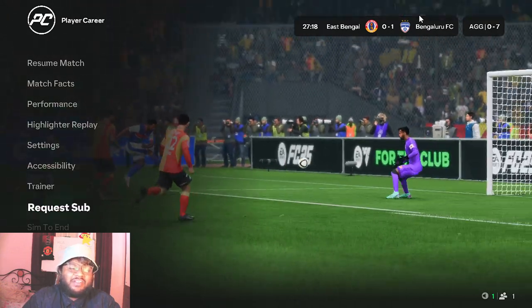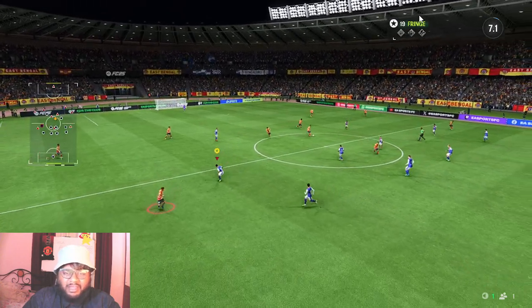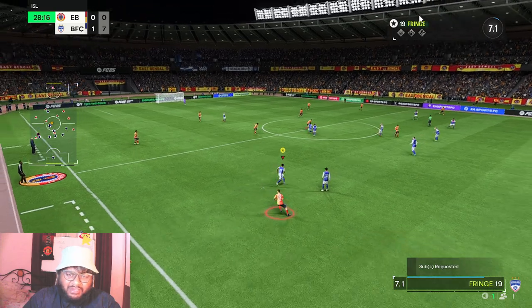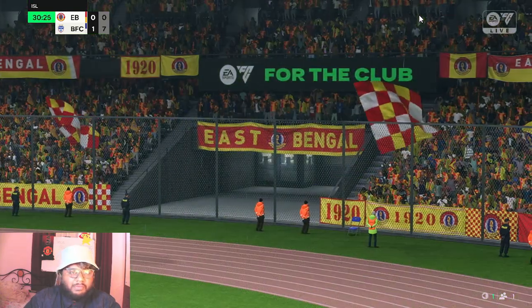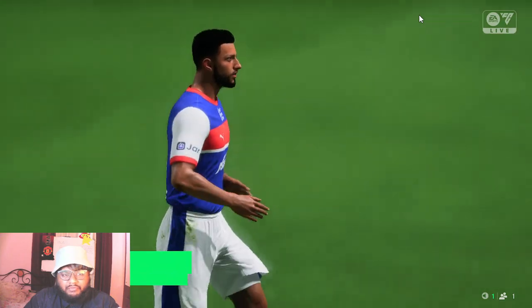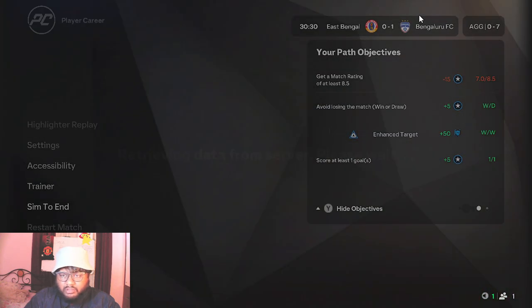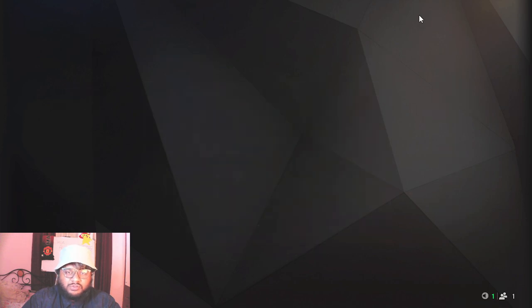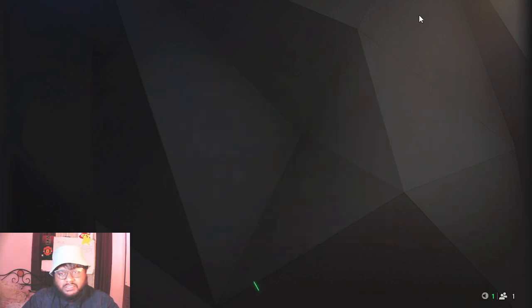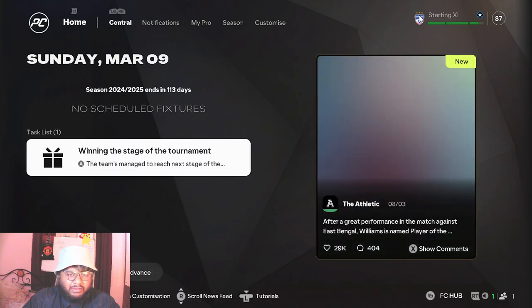I'm going to request a sub now — I'm too excited for the end of the season. The fans are going to be angry, wondering why Fringe came off, but Fringe is looking for a new club. Look at the score — we're winning 7-nil in the semi-finals! Today's episode will cover the finals as well. The aggregate is eight-two overall — really nice.